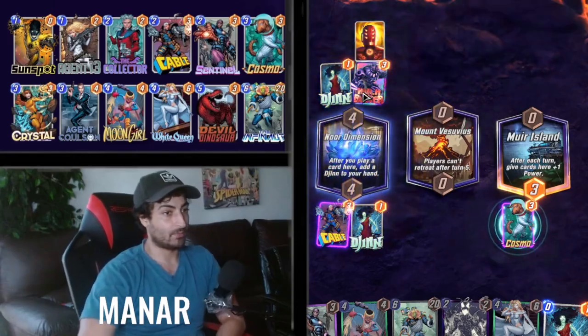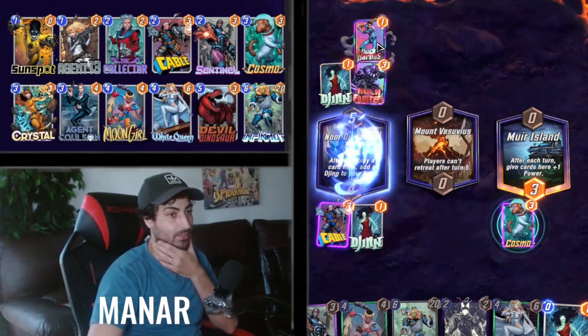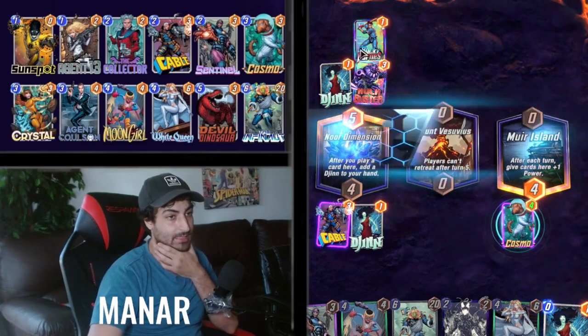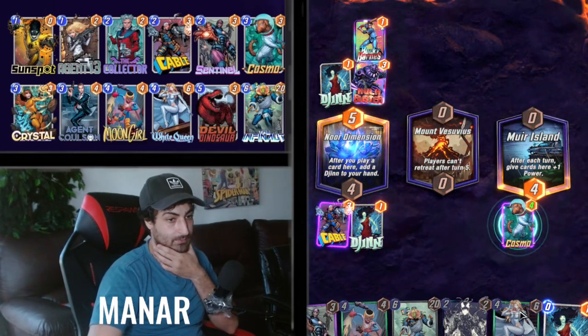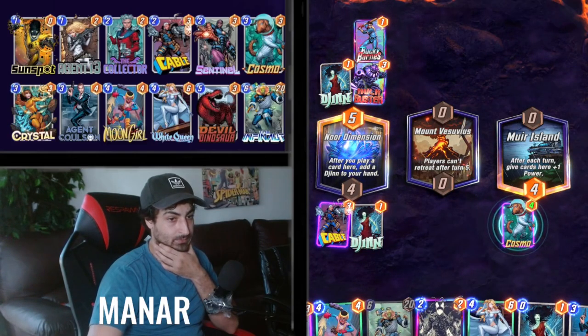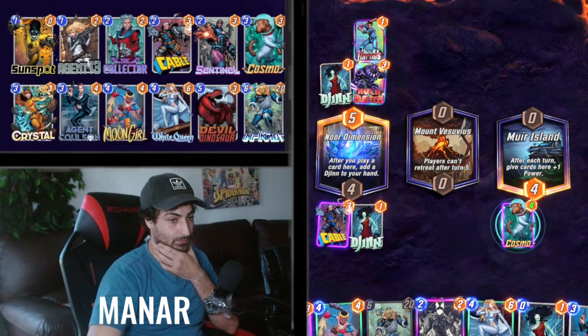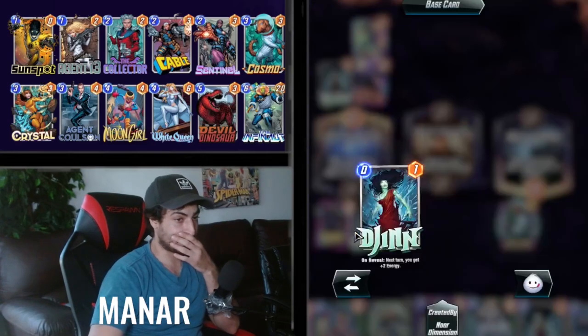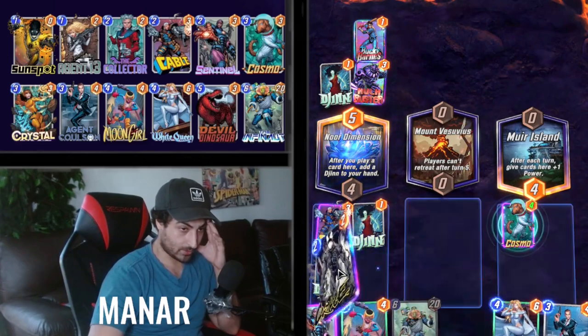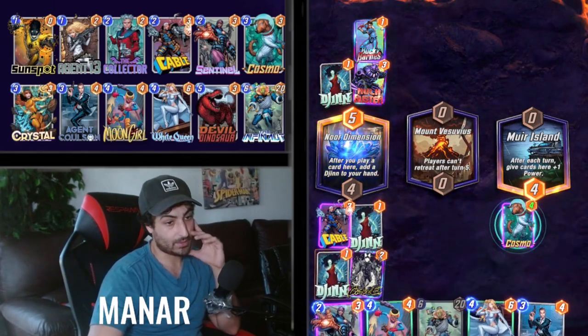This is an interesting game — he gave me a nice Carnage, so I know he's got the Venom/something. I wish we could do more here. Oh, I'm at six — that's crazy! Oh my god, this is so good. We'll play another Gin and eat them all.